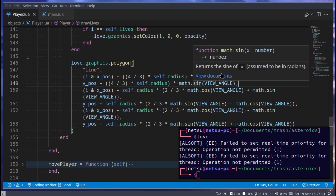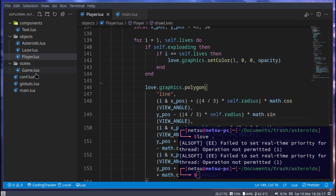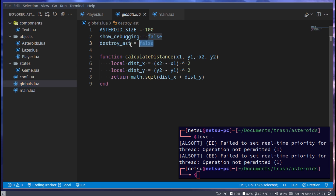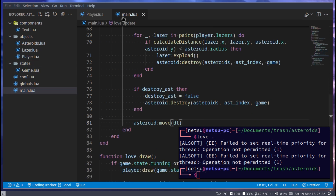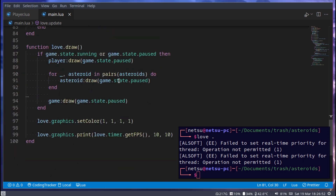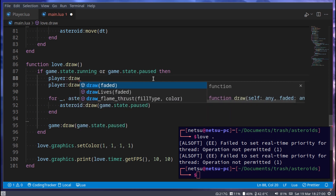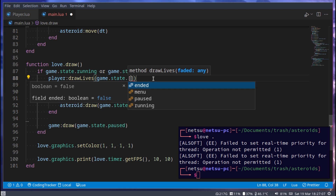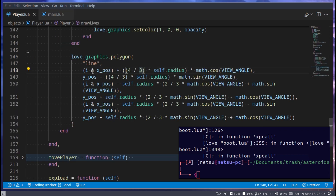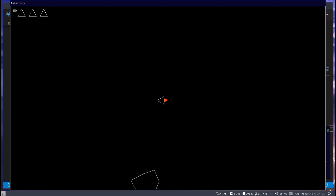Before continuing, go to globals and make sure view_angle is defined there — if you forgot, just put it there. Next, go to the main file and draw our lives. We say player:draw_lives, and if the game is paused — game.state.paused — pass faded as true. Now our lives appear right up at the top.